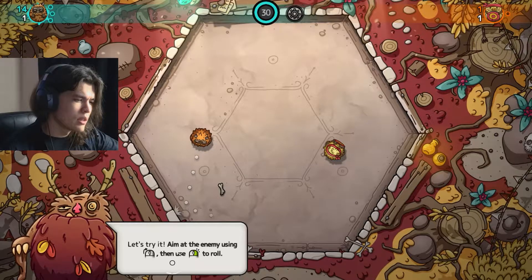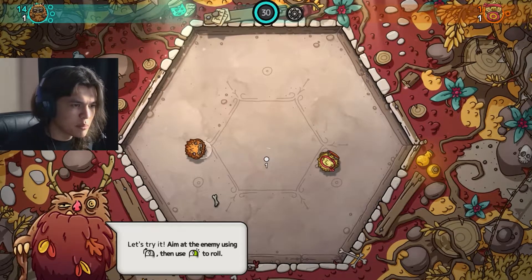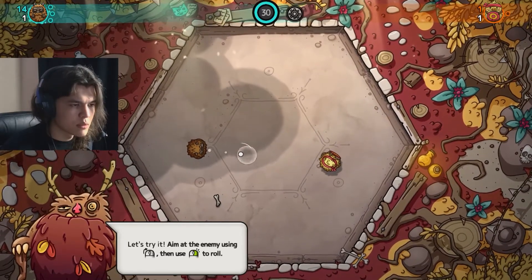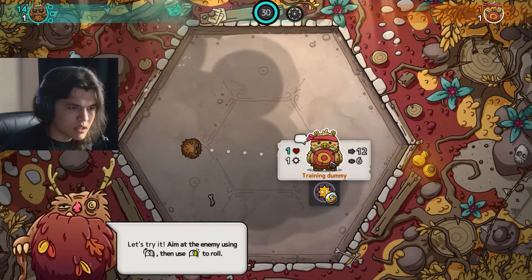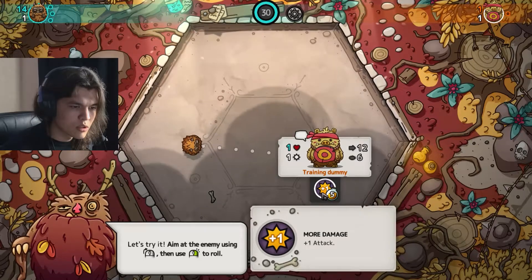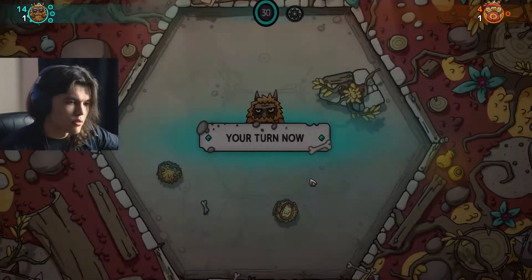You can roll into others to deal damage equal to your attack. Aim at the enemy using the mouse, then use the right mouse button. I can adjust my speed — if I pick this level I'll land exactly where the circle is placed. Let's add maximum speed and roll into this dummy. I can also click on this dummy using my left mouse button to check its stats.